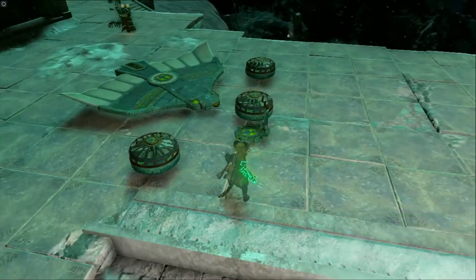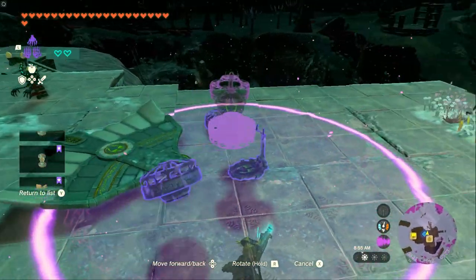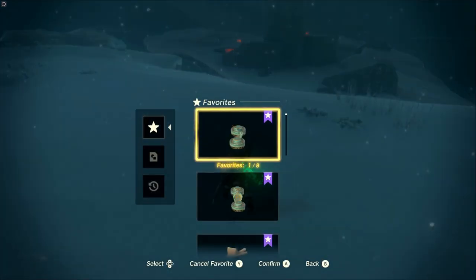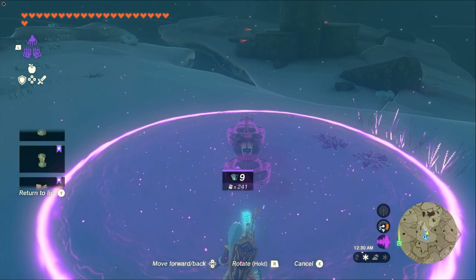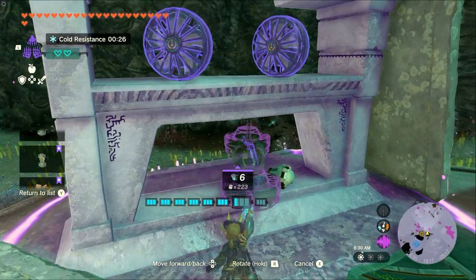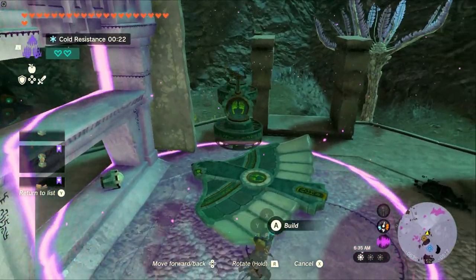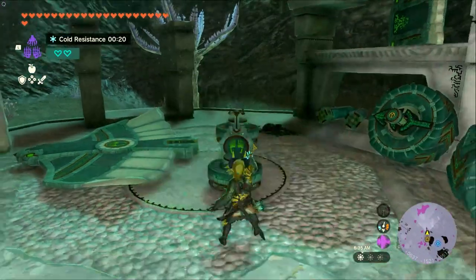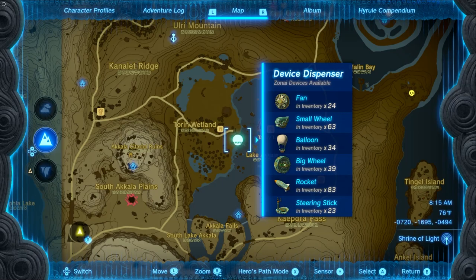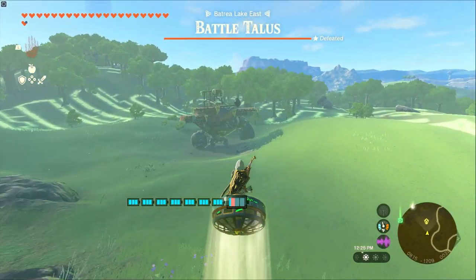After you successfully build an air bike, don't forget to add it to your auto-build favorites so you can just whip it out anytime you need to fly around without a care in the world. You can spend just nine Zonite on it to make this thing with no materials around. But especially in the depths, fans and steering sticks are almost always available at the parts depots scattered around. You can also easily stock up on both parts by visiting the Tarrytown gumball machine, which has pretty much every traversal part available in one spot. Anyway, have fun flying.